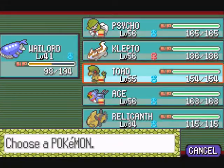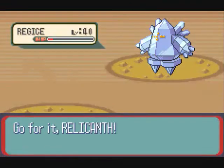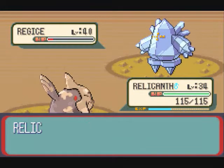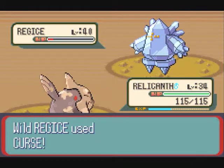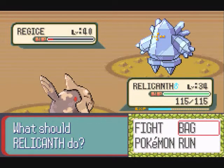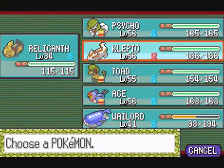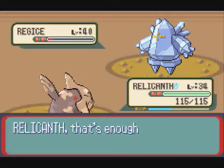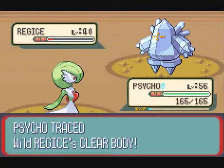It's just annoying because they have bad catch rates — they're not meant to be easy to catch. So you want to make really good use of Ultra Balls and Timer Balls. That's my best bet, unless you found a way to clone Master Balls, in which case this is a breeze.